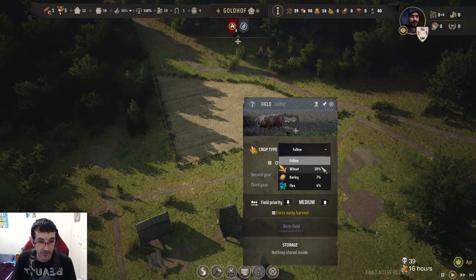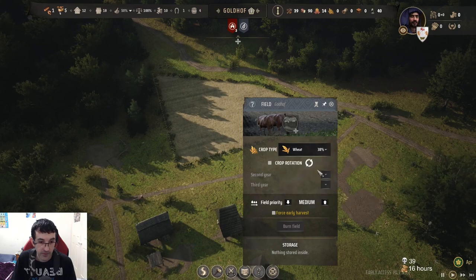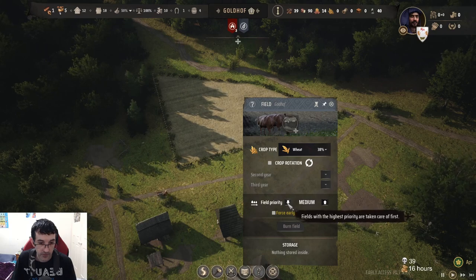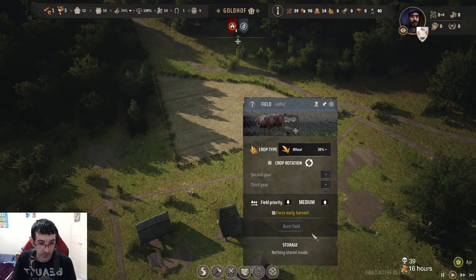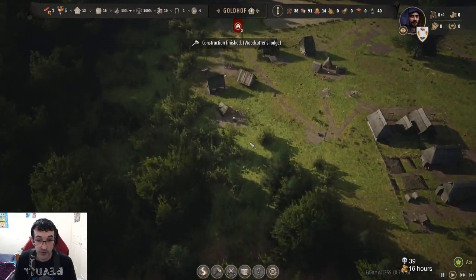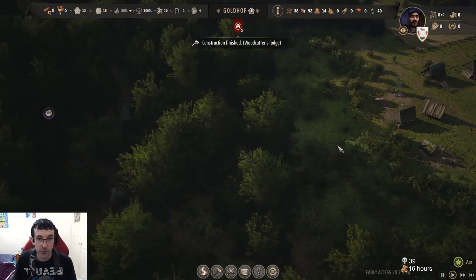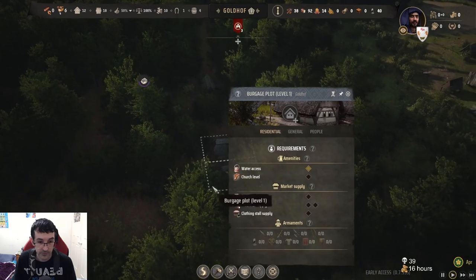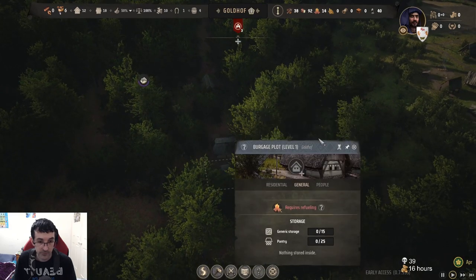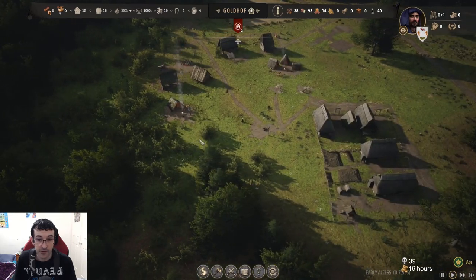Crop type: wheat. Cool. We've got a woodcutter's lodge. Put one person in there. Bring this in, move that there on. I don't know why that was not moving in.